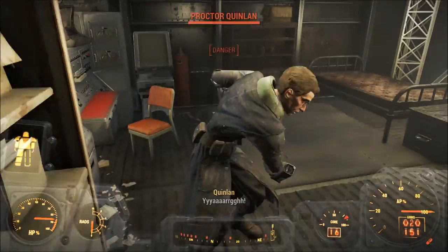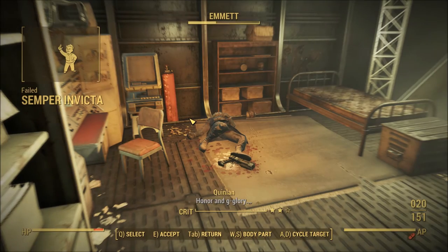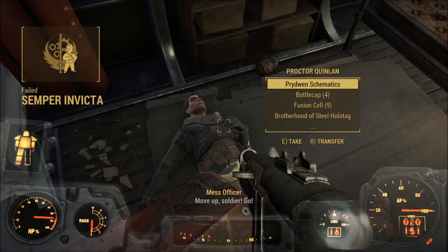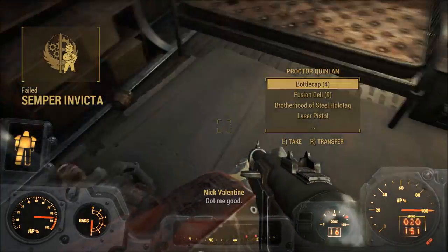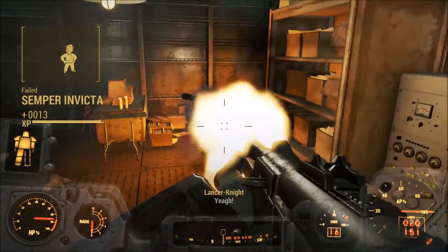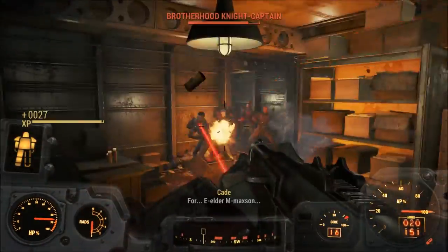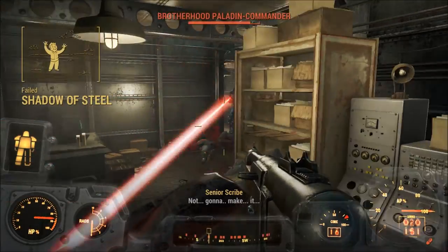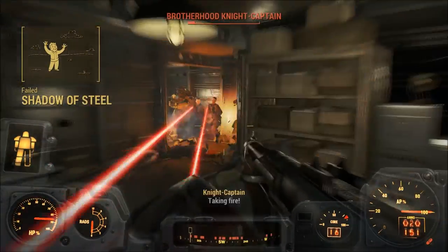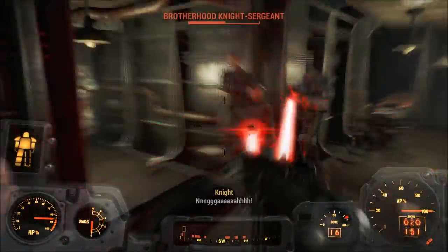This is Proctor Quinlan. He's sort of a dink, so we're gonna kill him, because he has the Prydwen schematics on him. Stealing them is gonna make you rather popular, so you're gonna want to make a quick exit. If you've destroyed the Prydwen, along the coast somewhere near the wreckage is a military crate, and the schematics will be inside there.